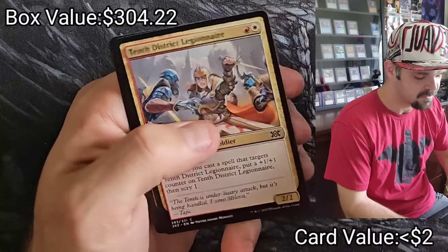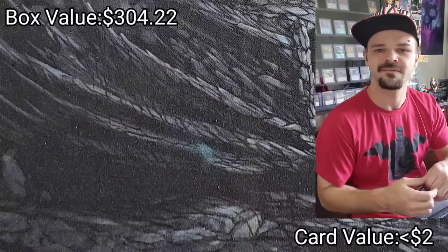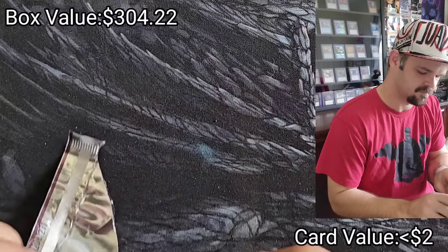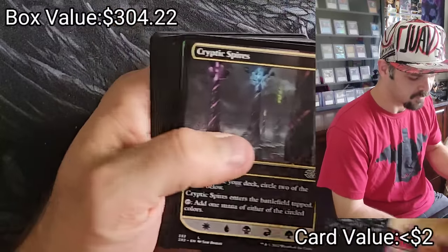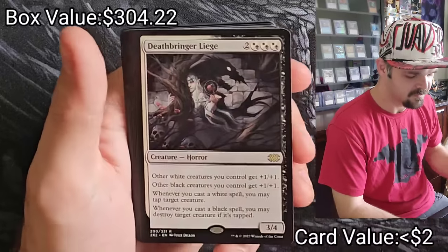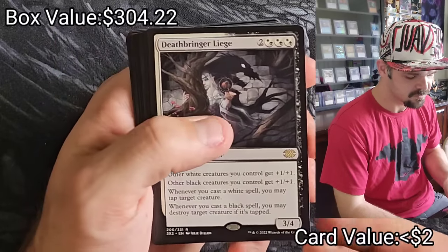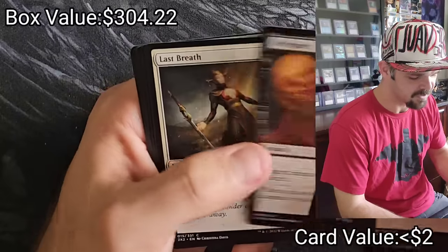Nothing good in this pack other than those two — it's not bad, it's not great either. Crypt Expires, Brindleshote, Deathbringer Liege, and Skullbriar — I think that's all she wrote for this pack.